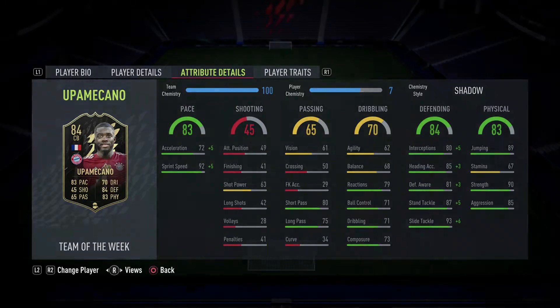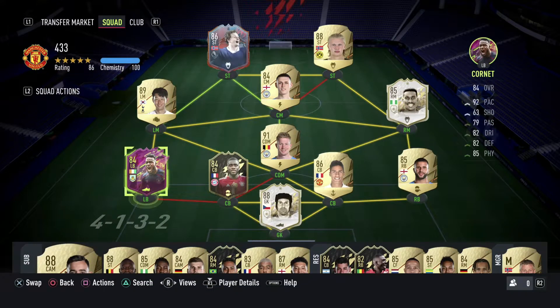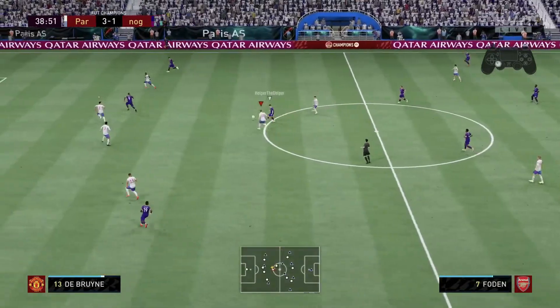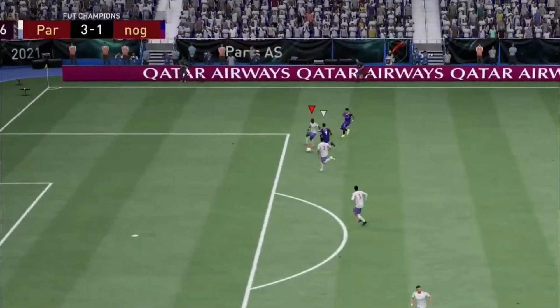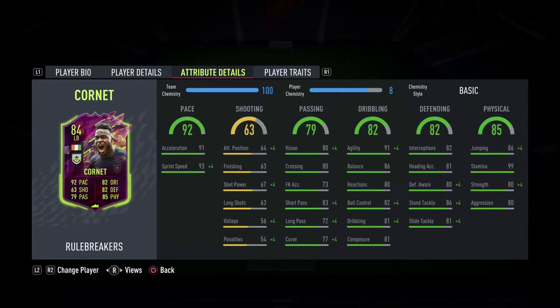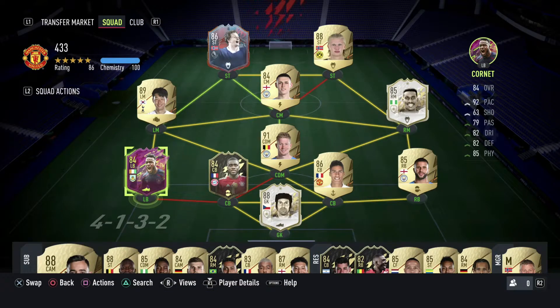On my left side I've got Cornet at left back — he's excellent. What I love most about him is his sprint speed: acceleration is 91 and his top speed is 93. Defending is okay at 82, and his physical side is good as well. He's holding it down at left back and is going to have that position cemented for a long time.